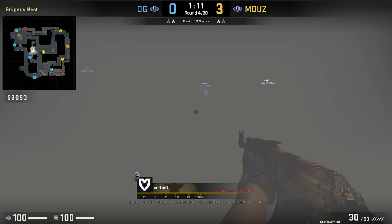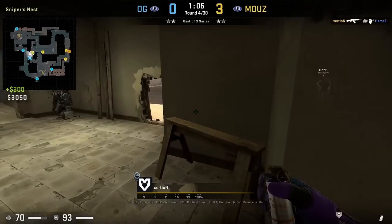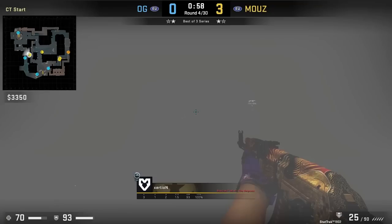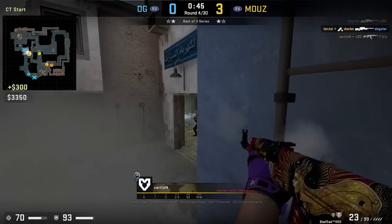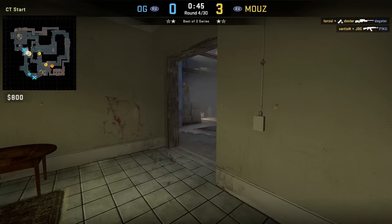Exertion sneaks into window room and gets on the ledge as the smoke fades, getting the advantage on the CT. He follows up with a smoke for outside the rat hole to give him cover to come out onto the bricks, where he has a one-way. Fiku is rotating out of market and isn't expecting Exertion to be in that position — Exertion gets the free frag.